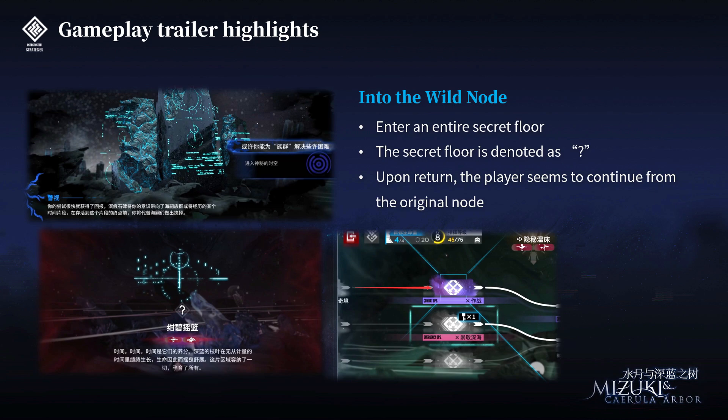Next we have a showcase of the Into the Wild node. As you enter this node, you select either to enter or not enter a new secret floor. If you choose to do that, you'll enter this secret floor denoted as a question mark. Upon your return, you simply continue from the original node instead of skipping another floor. It actually extends your exploration so you can get more Command XP or relics to prepare for the boss fight on Floor 5 or Floor 6 — pretty good.